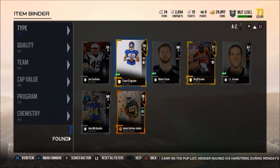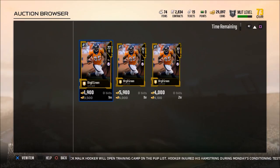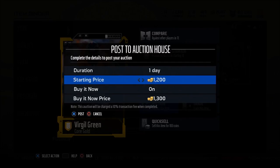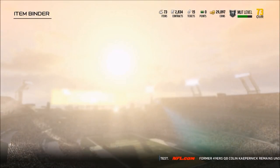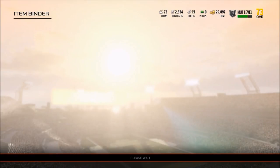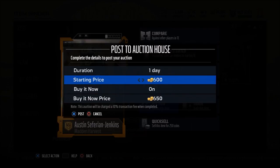People could have more coins if they did two things: stop spending it on stupid stuff, and consistently clean out their binder. I see players who are leaving money on the table because they have so many players in their MUT binder that they never use. Sell the player, get the coin. The problem is people are just lazy and they don't want to do it.